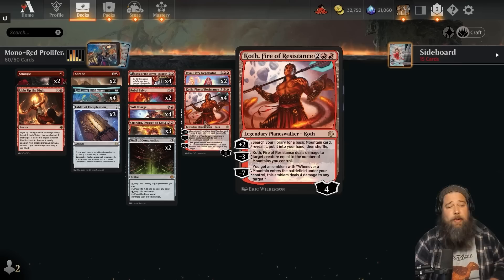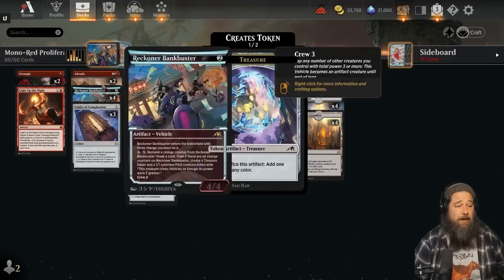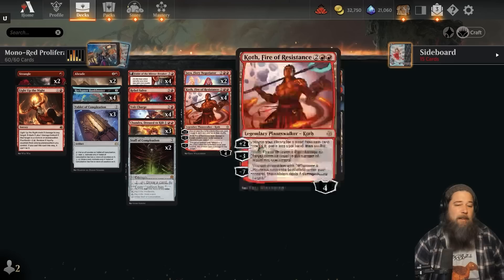So All Will Be One is another way to close out the game. We also got a bunch of card draw like Reckoner Bankbuster and Tablet of Completion, a bunch of removal spells, Light Up the Night — probably the spiciest, because we can flash it back and remove loyalty counters to maybe use it to close out the game. A bunch of colorless lands: Mishra's Foundry, Blast Zone, a bunch of mountains, and really that's all we're trying to do.